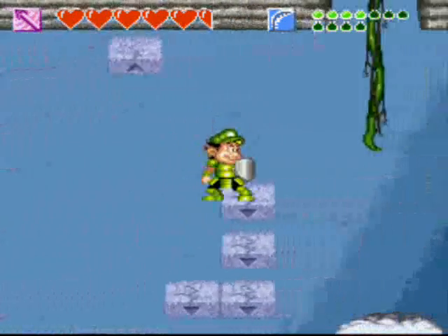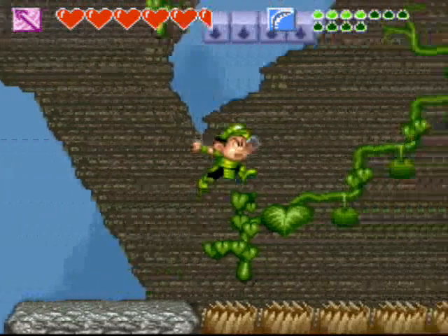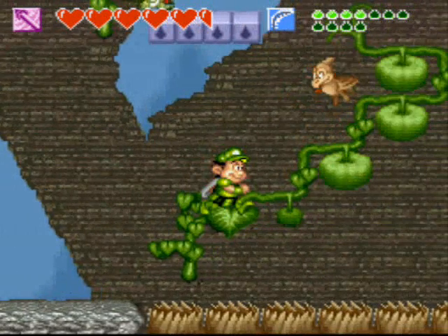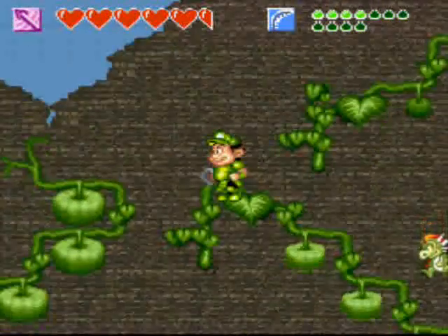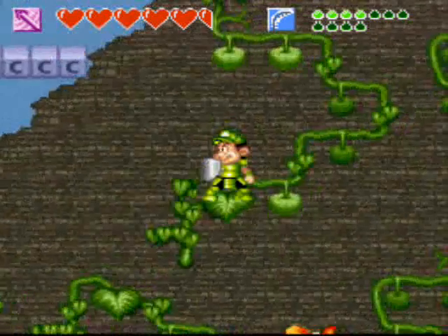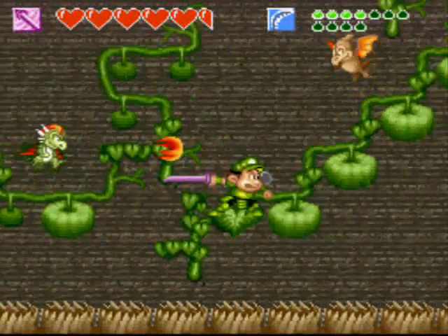Turns out I'm wrong, because we have half a heart missing, which means the next will give us six full hearts. You have to stand in a really peculiar spot in order to get these things to activate — could be on the edge, could be right in the middle, it always changes.